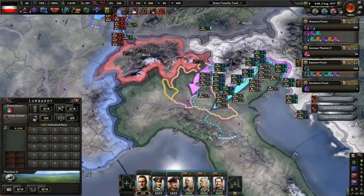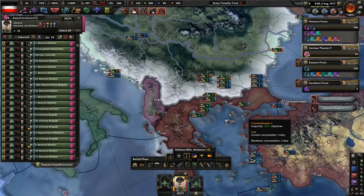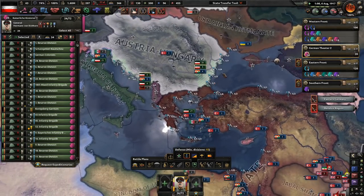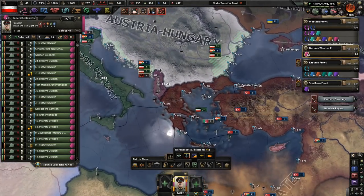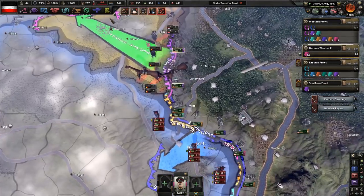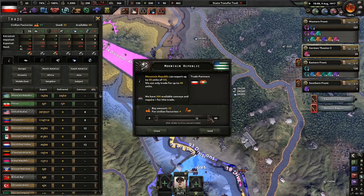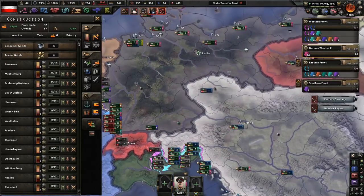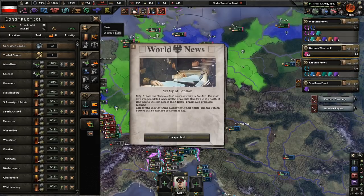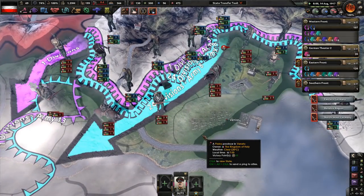I'm too weak over here — we can't do anything. We've got enough political power. We could do fuel silos. I want to get a few more military factories at 100%. Treaty of London — and they've joined. Come on, Italy.